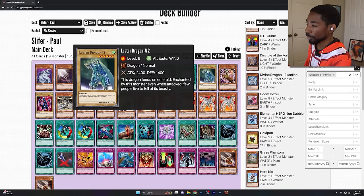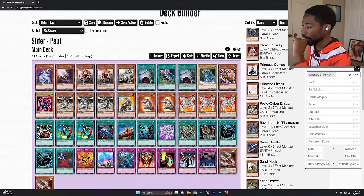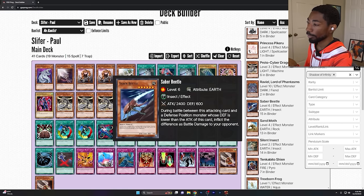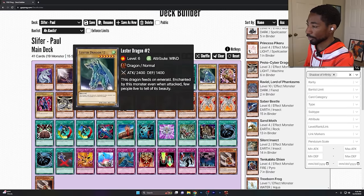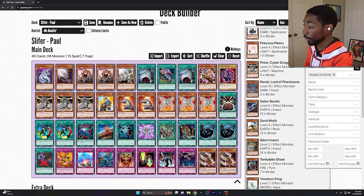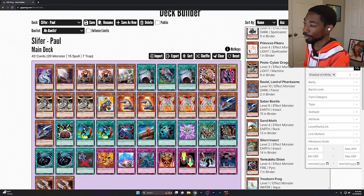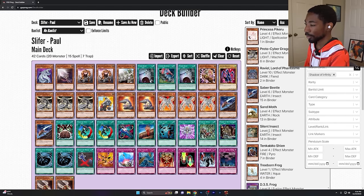I think Saber Beetle will be a good replacement for Luster Dragon number two — it has the piercing effect, whereas Luster Dragon number two has nothing. I'll run two Saber Beetles. I'm always wary about tribute monsters, but I want to have enough to actually see it. I don't think there are going to be any other useful tribute cards.